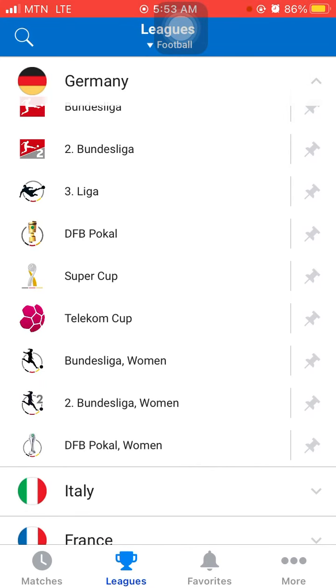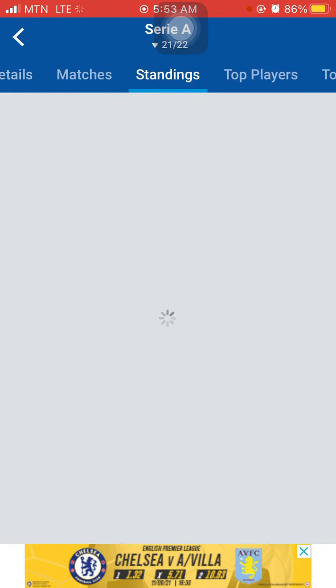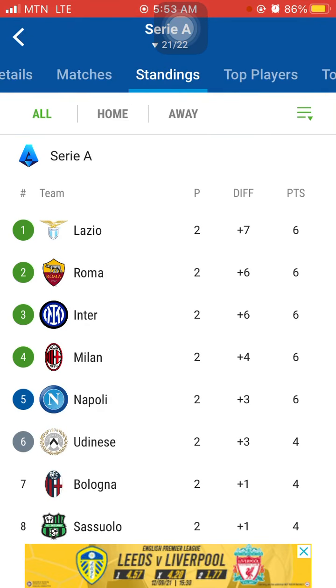I've been trying it and it's working. Go to Italy, tap on Serie A, go to Standings, and choose Lazio. With this you'll get maybe seven matches or so, and then you stick with them.